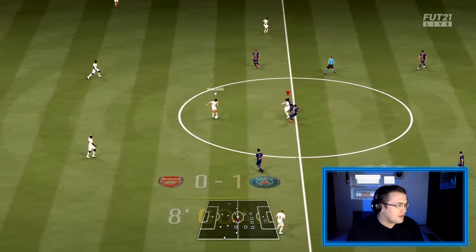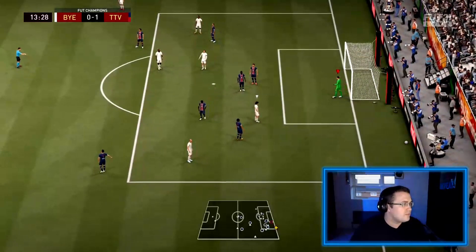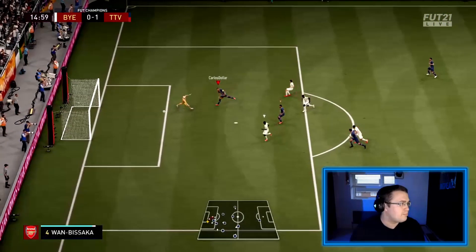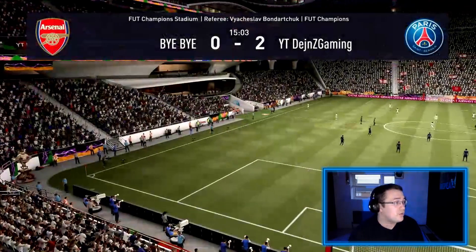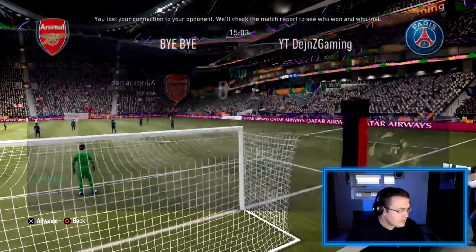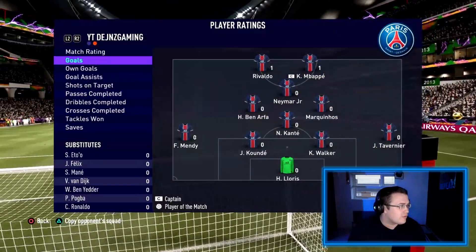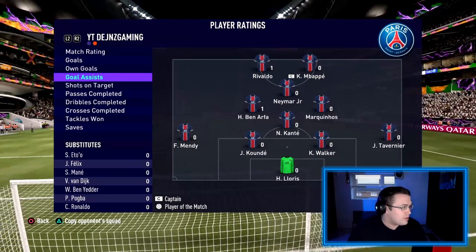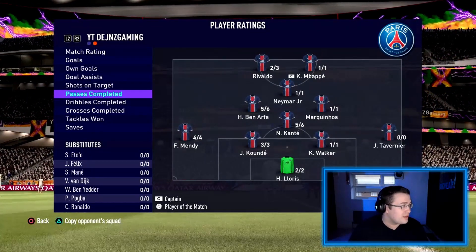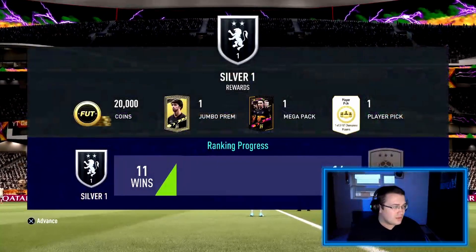Rivaldo with a left-footed effort — he's massive though, I'll need to check his height. He looks like Peter Crouch out there! Nice defensive block. Pass to Mbappé and... that's a quit! I appreciate that, my friend. So we can't really rate this game properly. Rivaldo and Mbappé each got assists, Rivaldo had a couple of shots, three passes total, two completed dribbles out of six.